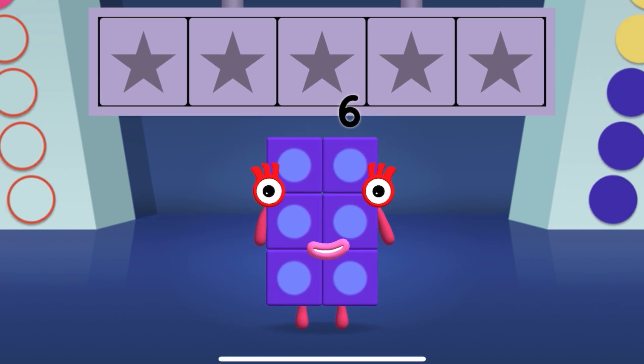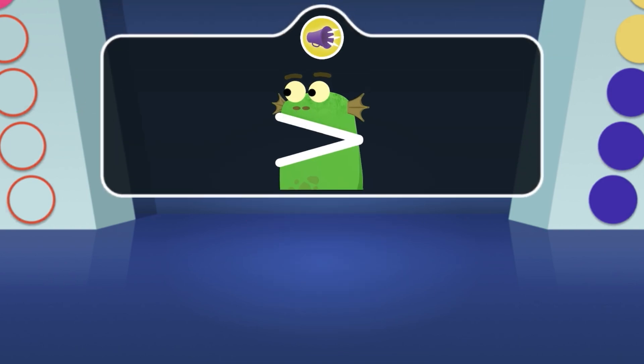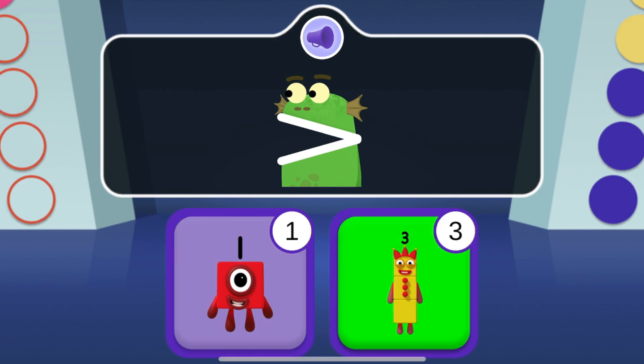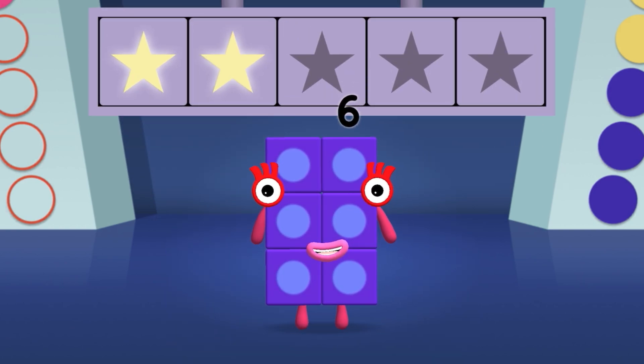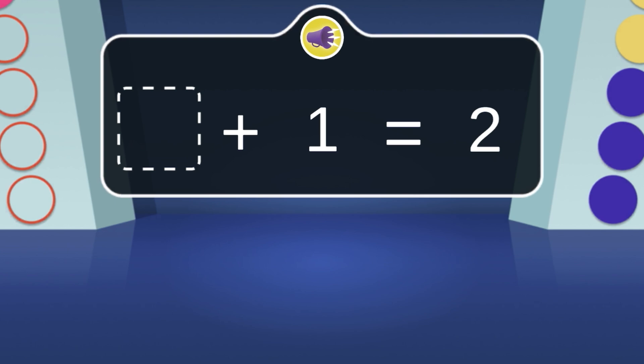Well done! Yay, you've won a super shiny star! 3 and 1 — which number block is greater? Woohoo! You've won a super shiny star! You won 2! The number block that comes before 2.